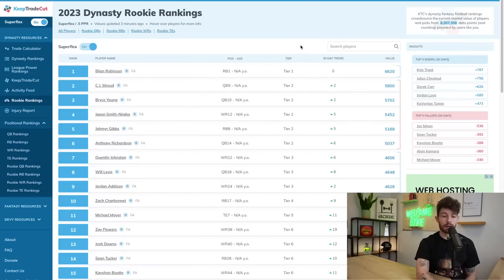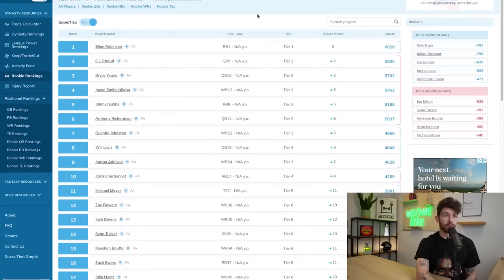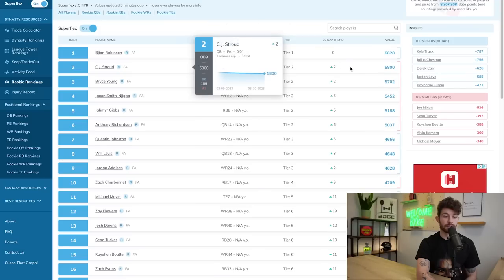They also have tiers, which is cool. Bijan Robinson is in his own tier — I don't think anyone's arguing with that. Tier two consists of CJ Stroud, Bryce Young, Jackson Smith-Njigba, Ja'Marr Gibbs, and Anthony Richardson. I couldn't agree more with that grouping overall.